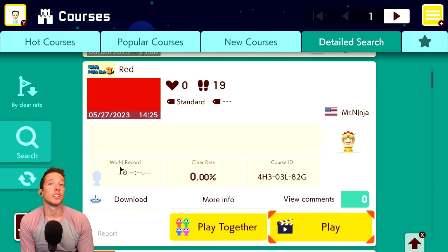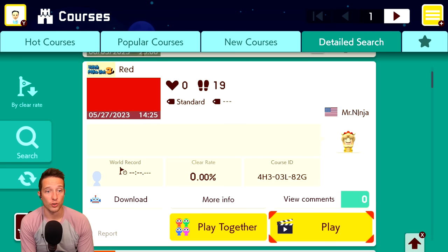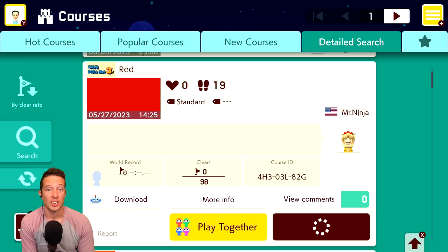The first uncleared level we're going to check out today is simply called Red. As you can see by the thumbnail, it is very red. There's no description. It's got zero clears out of almost a hundred attempts. Let's give it a whirl.